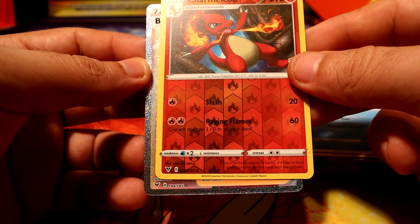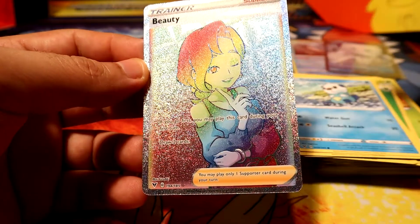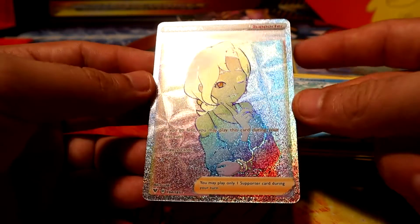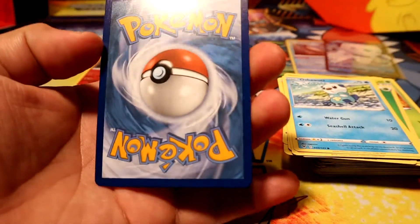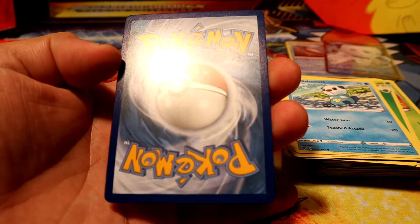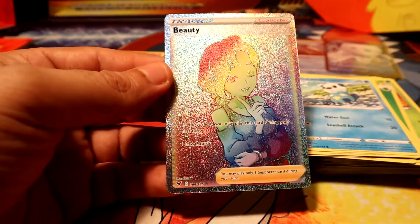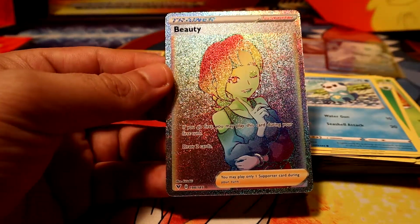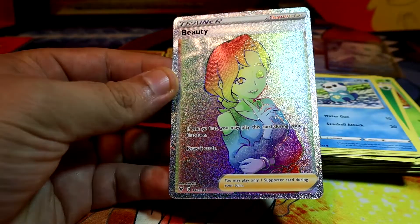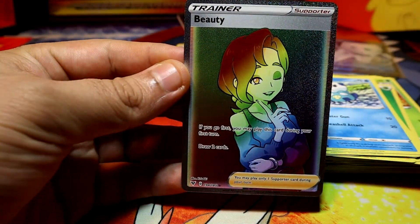Ooh — a secret rare! Psychic type... no, it's a... Bear — oh beauty! All right, secret rare! Beauty — centering is essentially pretty good. Beauty corn — secret rare! Pretty nice looking card!